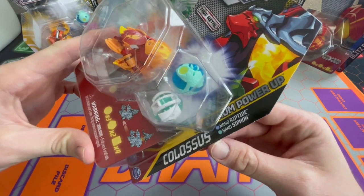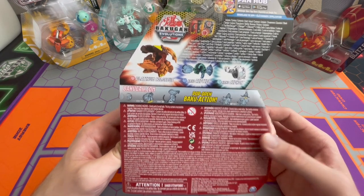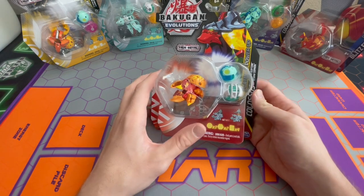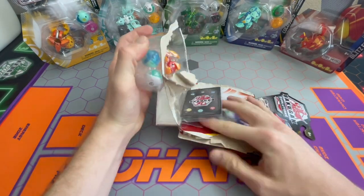He also comes with Aquos Nano Riptide and Heos Nano Siphon. There's a snapshot of them quick on the back. I understand that if I would have had one of these Nanogon at the tournament that I just went to in Southern California with all those friends, it would have been super helpful for the team that I ran.